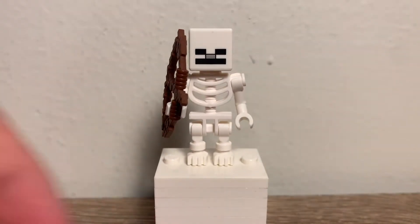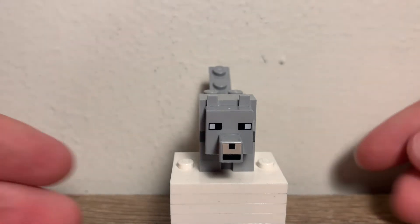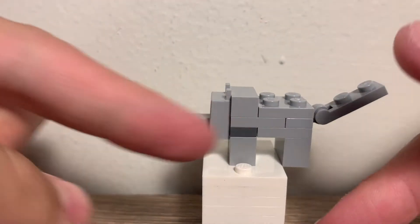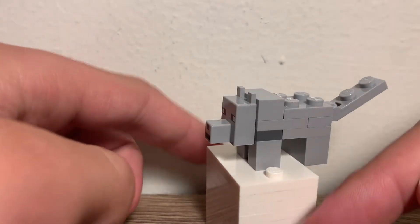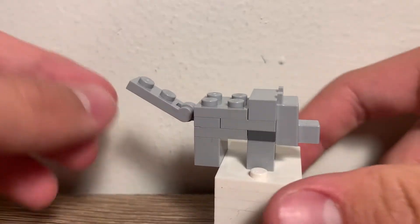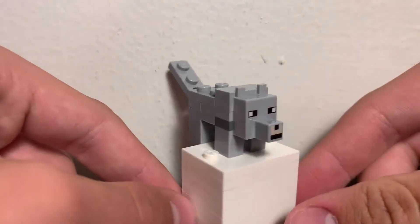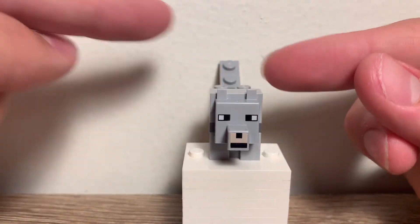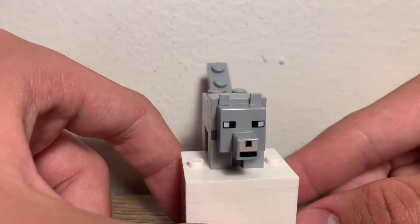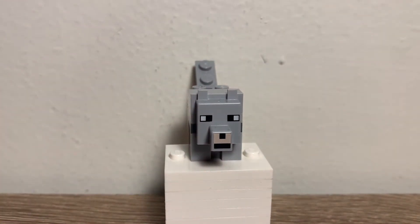Now we can move on to those buildable figures. The first buildable figure is a wolf — you could consider it a dog with a gray collar, but it's supposed to be a wolf. This is the same design as we've always had. The only articulation is the tail, which can move up and down, which is pretty cool. I do love this piece for the wolf head; it looks really great.